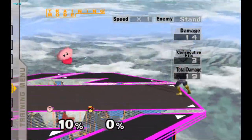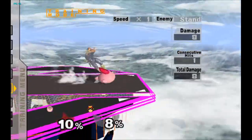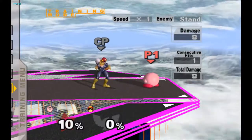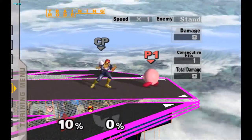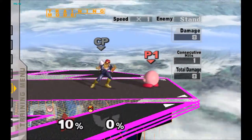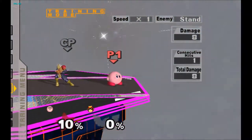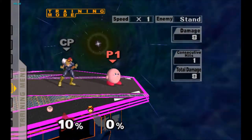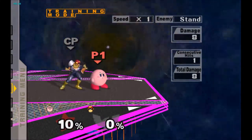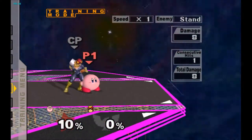All of these tools help Kirby's neutral a ton — combo game and Kirby's recovery are all really improved from all these changes. But we're not stopping there. Now we have Kirby's special attacks, so this is where the fun begins. First of all, Kirby's down B — the Stone — the damage was reduced from 18 to 16.